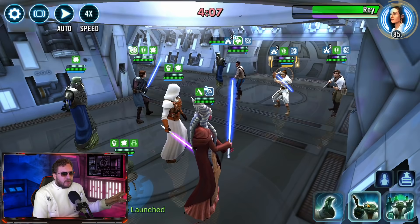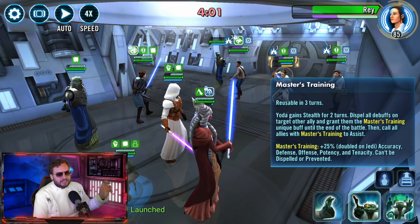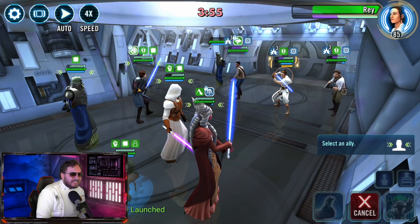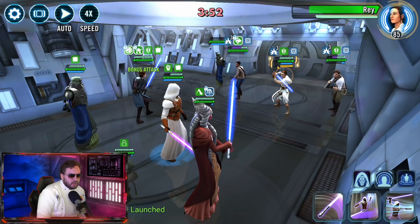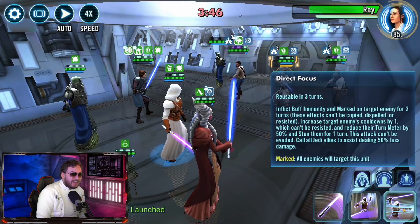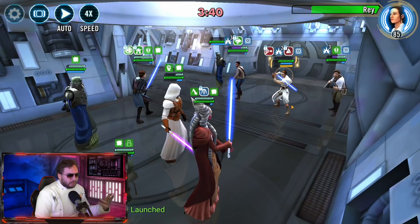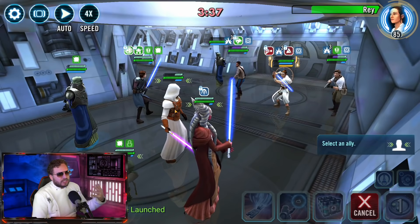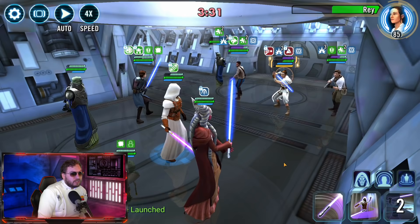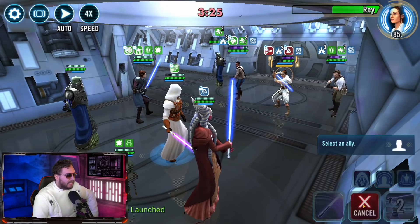Hermit Yoda comes into the picture with his Grandmaster's Training. Grandmaster Yoda always comes in giving us extra accuracy, defense, offense, potency, and tenacity — 50% to our fellow Jedi. General Anakin Skywalker is able to reduce max health when they're under 100% health. Jedi Knight Revan is able to reduce max health when there's bonus protection, and he's calling in Skywalker too, which will reduce max health even further. So Rey should be crippled by the time you get there. We're spreading tech to Jedi Revan as well as Shaak Ti so that way you can survive when the ultimate ability comes in. Now we have bonus protection, so if I use my basic I can reduce her max health even further.